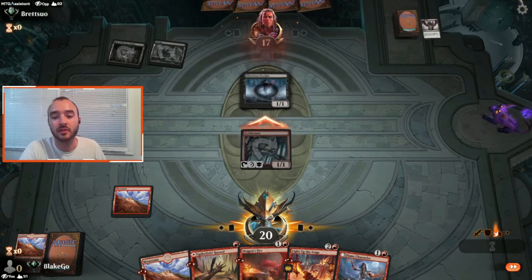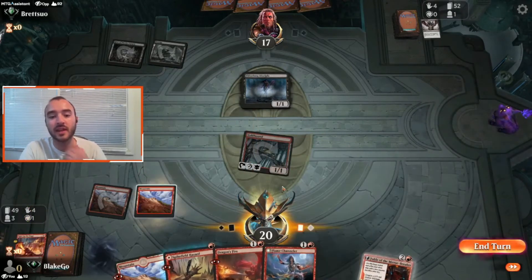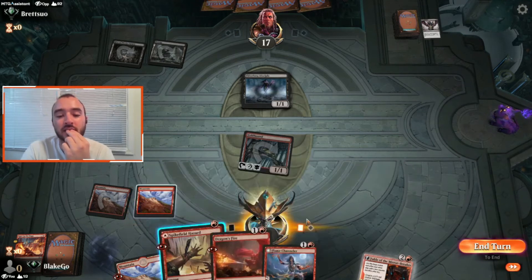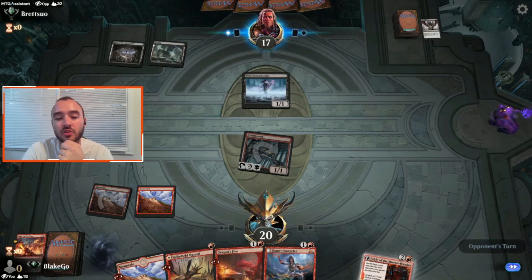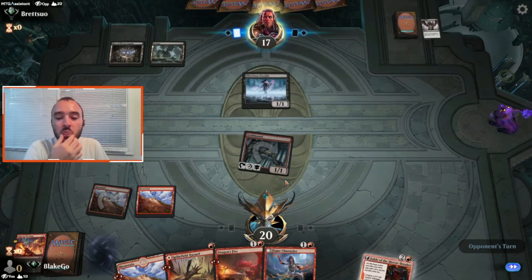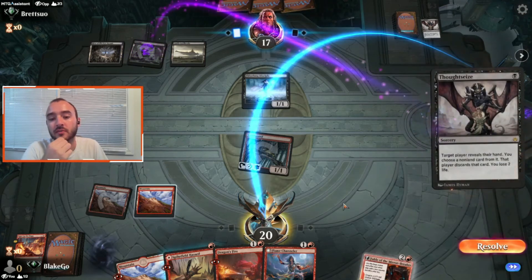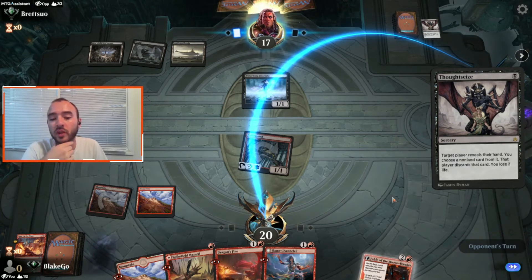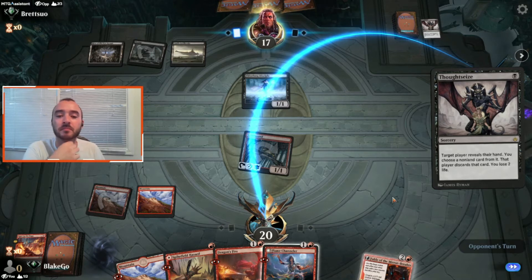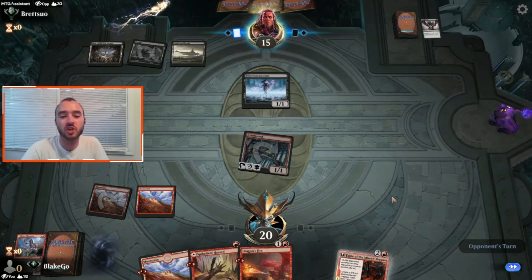We'll toss a Mountain and Light Up the Stage — amazing, we get the land, perfect. Next turn we can Fable, which is great. They Thought Seize again. They take the Flame Channeler — that makes a lot of sense to me. Spikefield Hazard is also a nice combo with the Flame Channeler because it turns it on, so I'm okay with them taking the Channeler. We'll play Fable as our most efficient play right now, and hold off to avoid letting them sacrifice their Disciples to take our Goldhound.